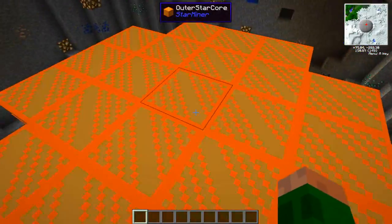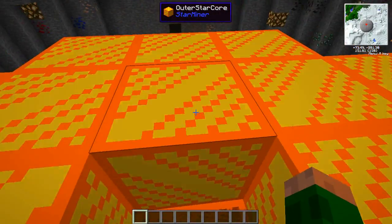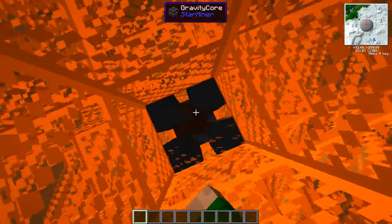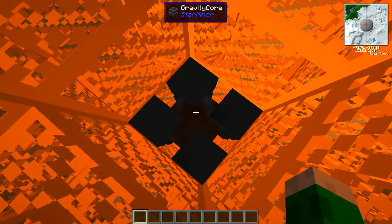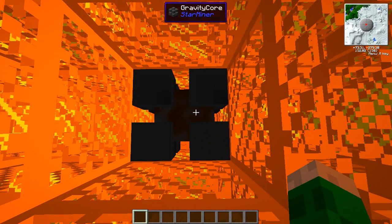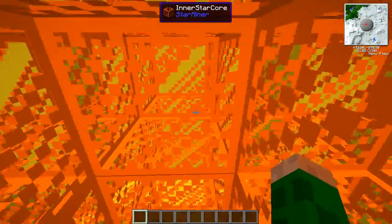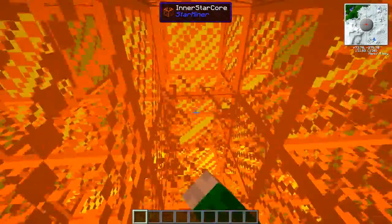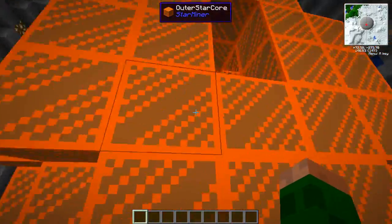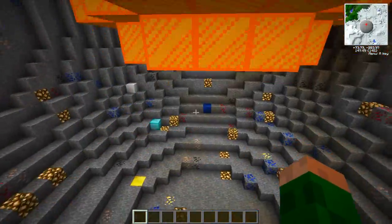We can actually break into this further. This is called the outer star core, and then we have the inner star core, which kind of looks like orange glass. If we go in, we have the gravity core — this is what controls everything. We break this, and it's not going to pull us anymore. I've flipped around to whatever way is normal, so the gravity has no effect anymore. If you come out, it's not going to do anything.